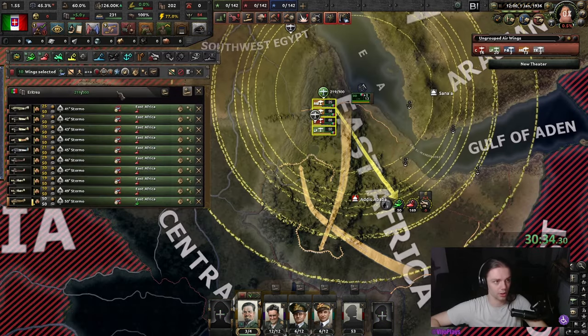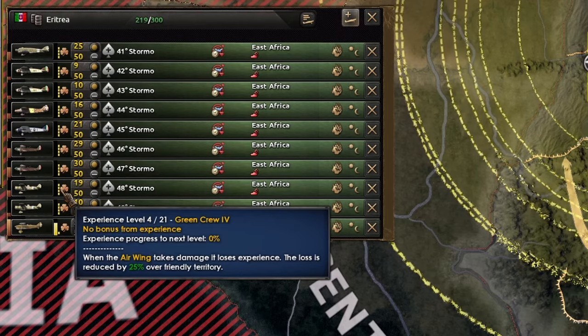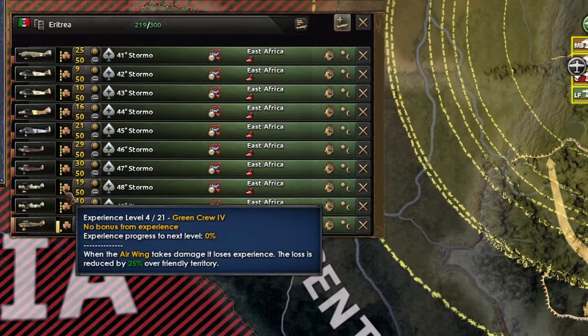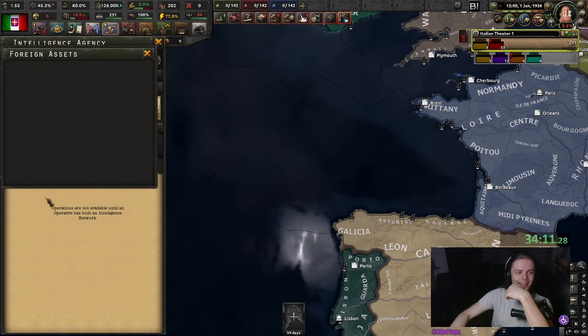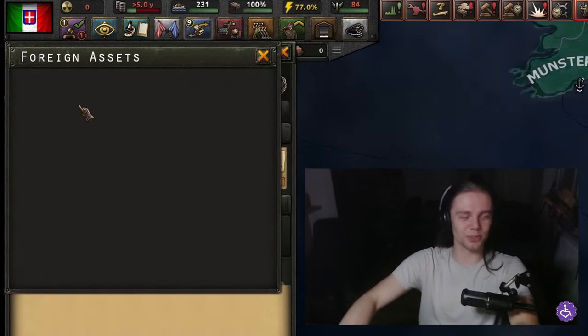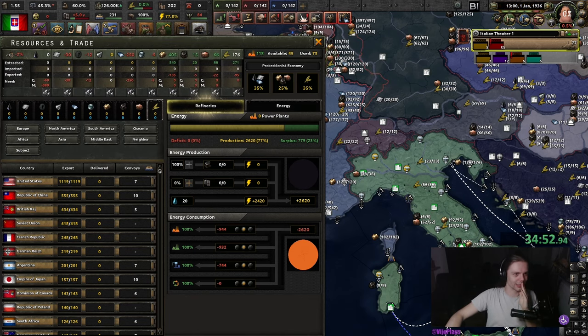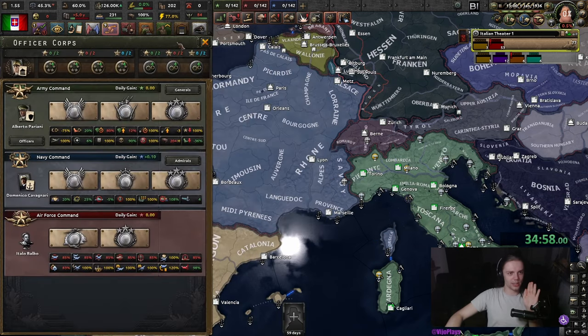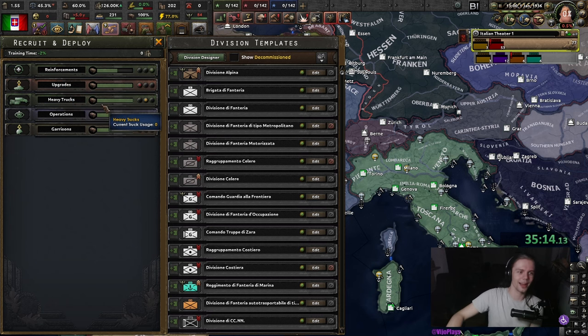I'm not even gonna attempt to figure out what's going on here. Oh, that's right — those are the different XP levels. Foreign assets? Why is that window locked? You can't move it out of this box. I don't want to look at this. Let's first take a look at everything else. Heavy trucks? Not supply — just heavy trucks.